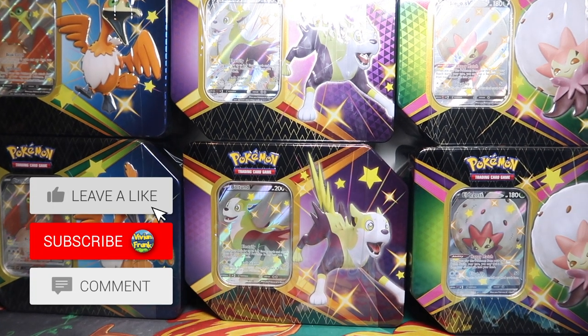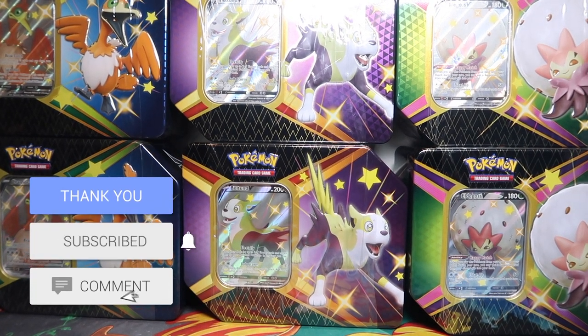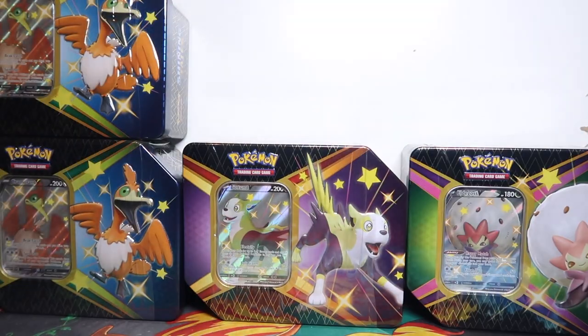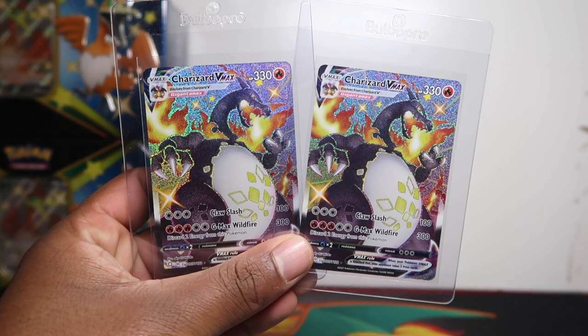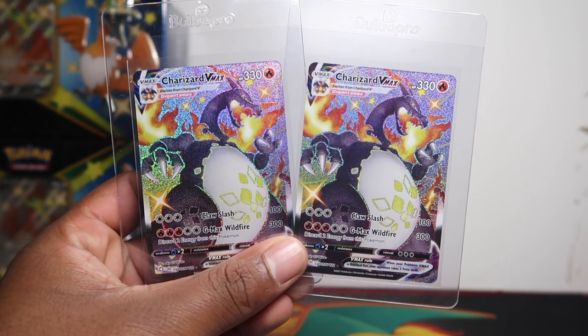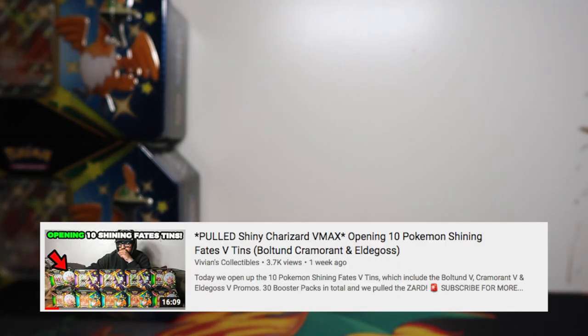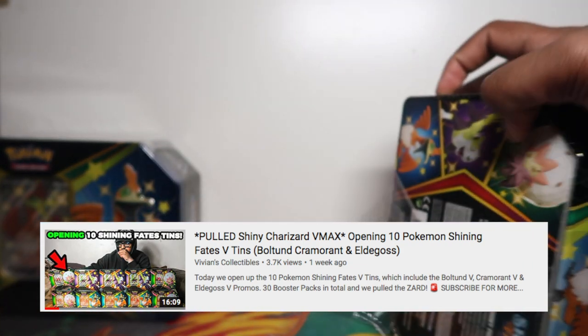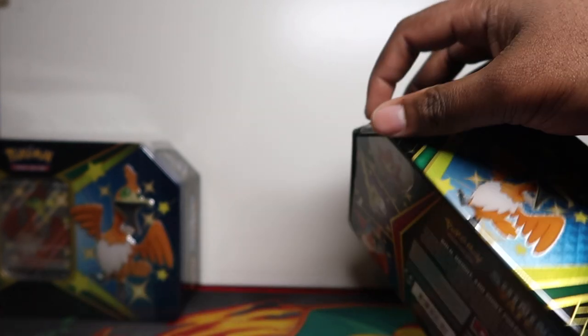What's up guys! In this video we have six V-tins from the Shining Fates collection. We did a three-tin opening, a ten-tin opening, and now a six-tin opening — that's a nice number, two of each. We can see a nice pull rate. We've managed to pull two Charizards so far — go watch the ten-tin opening for those pull rates.